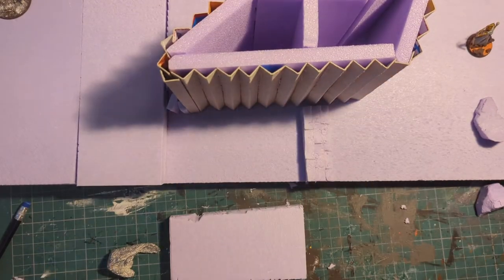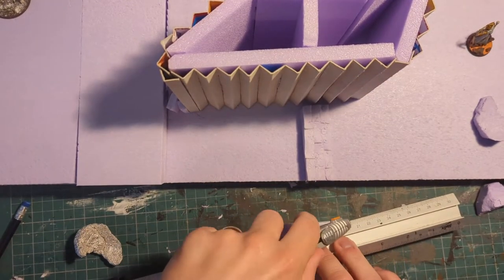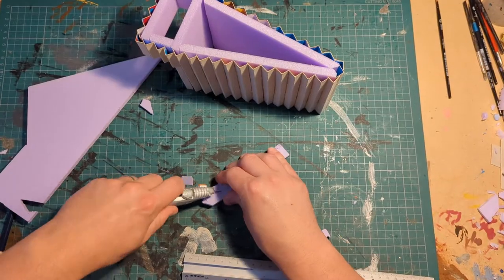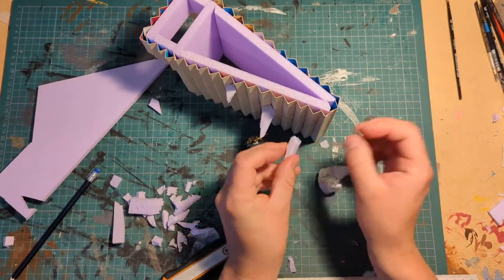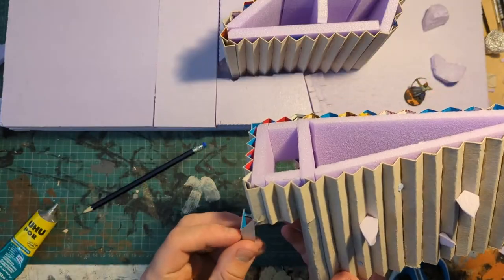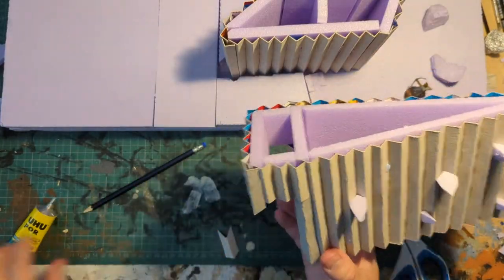I tried to create as many strange angles as possible to help give the impression that the fortress was made by orcs. I made some spikes from offcuts of foam and some stylized cladding to hang off the back of the structure. I'm kind of happy with how these are going — lots of work still to be done, but they're starting to look a little bit like the Black Gate.